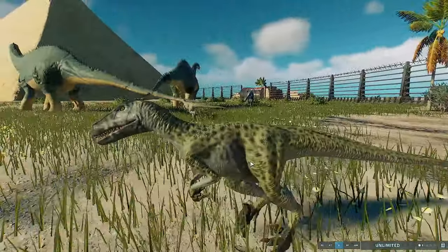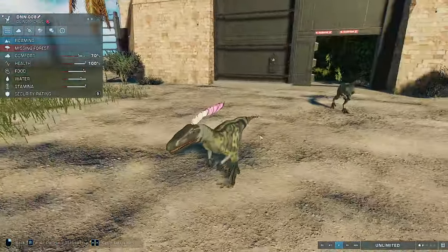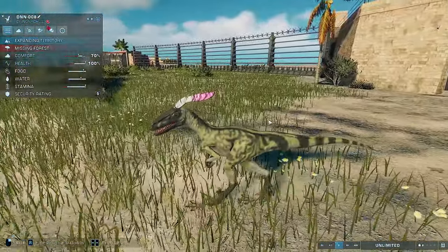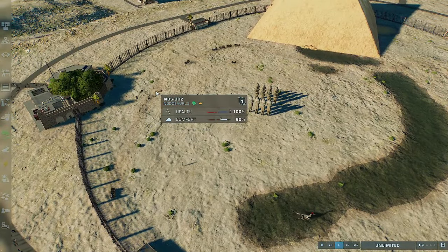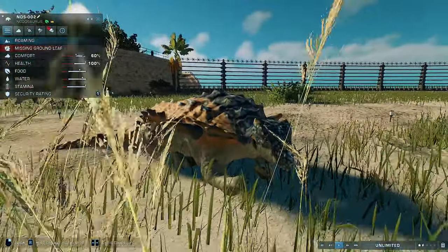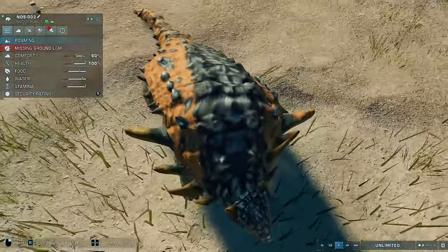We've got Deinonychus as well — I still need to add the feathers onto these guys, especially this one. And scrolling over to this side we have Patlosaurus, with his messed up tail there. You've received a slight texture update.